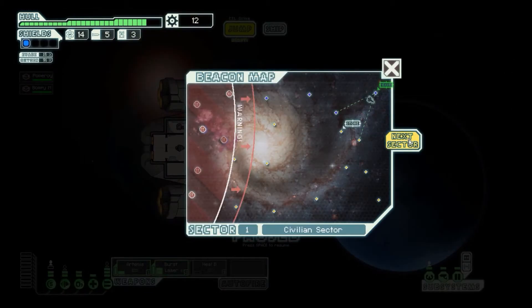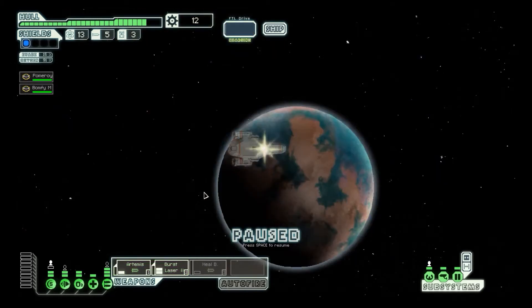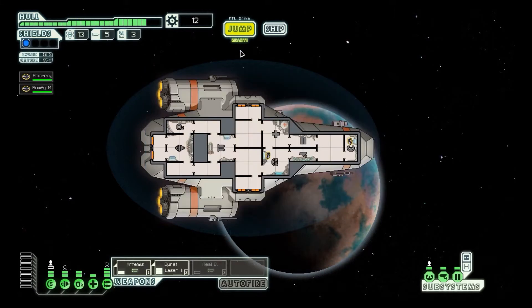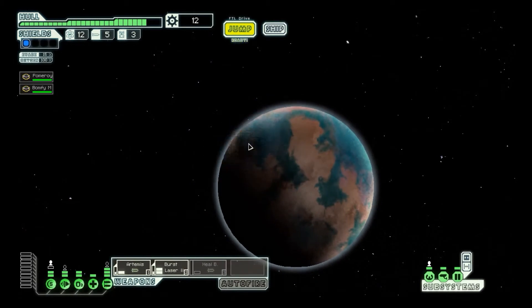Jump. Next sector. Which one do we want to take — pirate-controlled sector or rock-controlled sector? This one's got a lot of nebulas, so I think that'll be a better direction for us to go. A few Federation-friendly planets still exist in this sector, but they are constantly under attack by pirate raids. This is a dangerous sector, so be careful. The nebula here will make fleet pursuit slower, but will disrupt your sensors. That's fine — we can handle a little disrupted sensors.